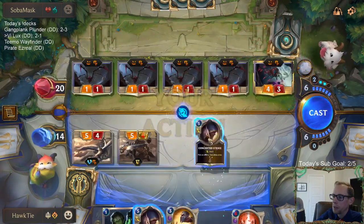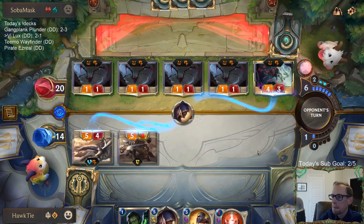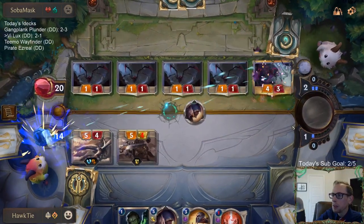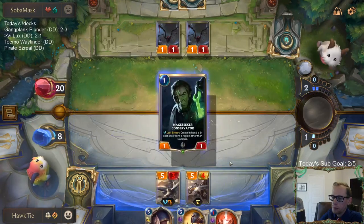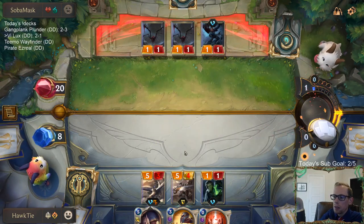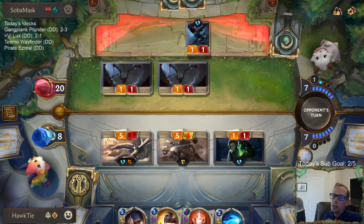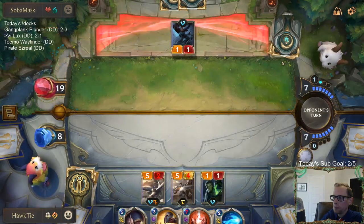They're doing some challenging - we're going to try to take down Elise, so we take two damage. Glad we didn't take the extra three from the Fervor earlier. That's a good blocker - we have to just stay alive and not take eight more damage. I've got to watch out for Darius - I need to keep Concerted Strike for another Darius. Thermogenic Beam can take down a Darius as well.